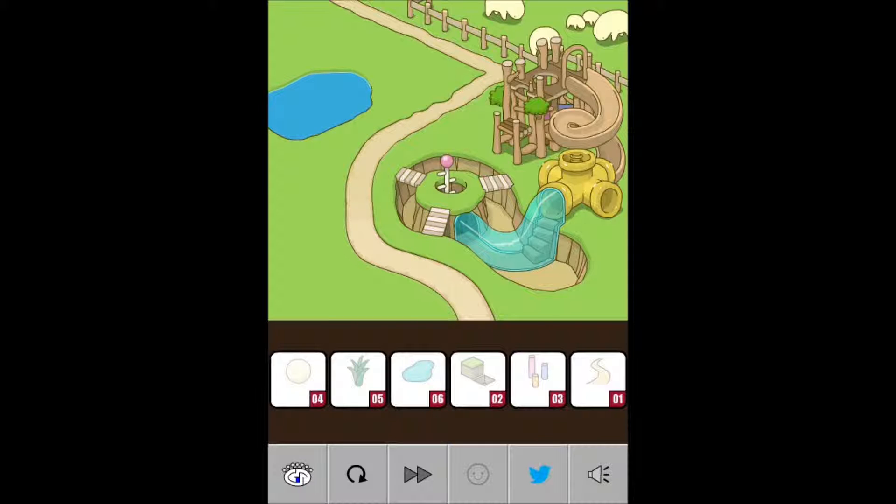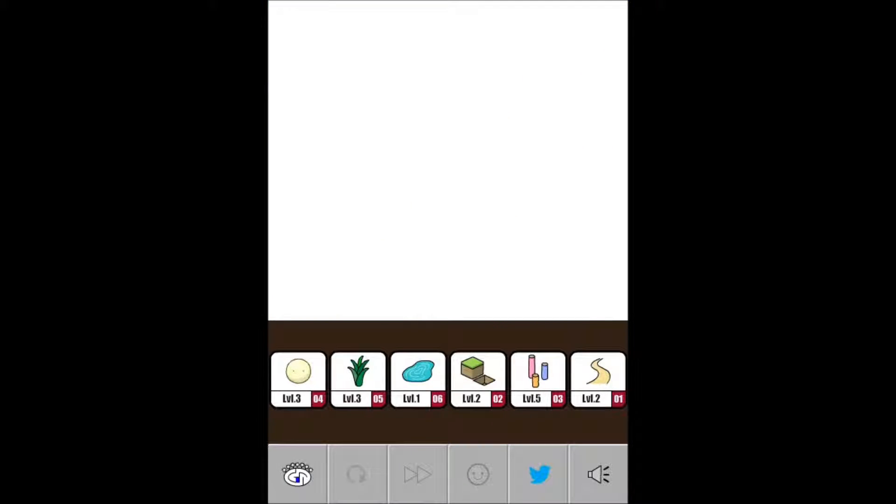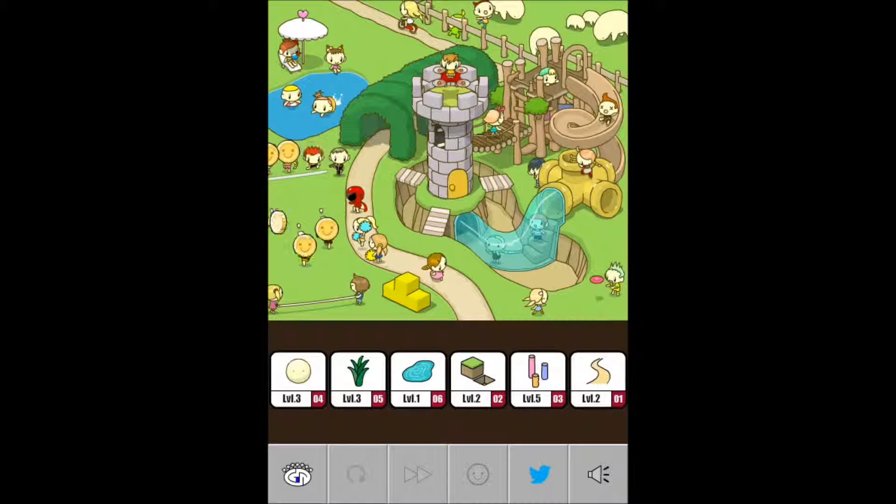We're going to have a nice little tiny lake. This place is nice. We have a tower to play on! We got our hedges — look, the hedges are good. We didn't level up anything to max, but what we did get is a whole bunch of new people! So happy. I made a small petting zoo. So adorable.